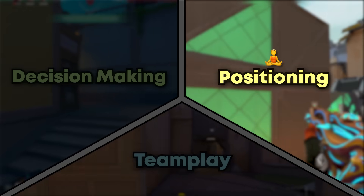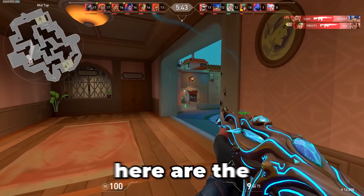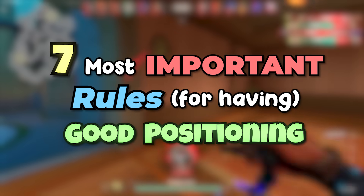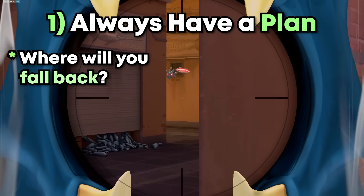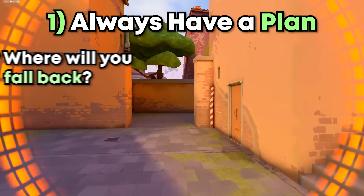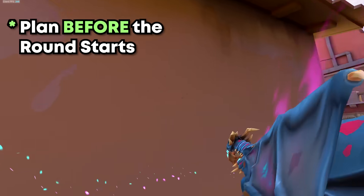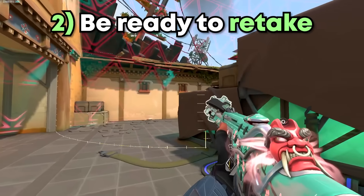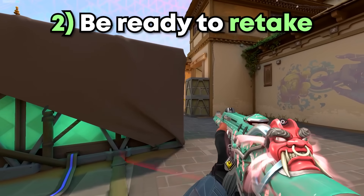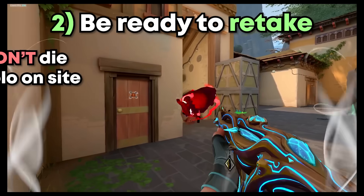Even though positioning is technically part of your decision-making, I made a separate section for it because of how important it really is. Here are the 7 most important rules for good positioning. Number 1: always have a plan. Where will you fall back after getting a kill? What will you do if you get full-flashed or tagged with a Sova drone? Look at the enemy agents and think about all the ways they can push you — think about this before you play in that position. Number 2: be ready to retake. If the enemy is five-man pushing with Sova drones and killed your ultimate, unless you can guarantee killing at least 2-3 people, it's best to retake with your team.